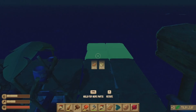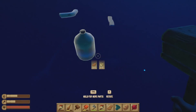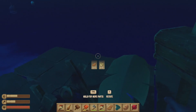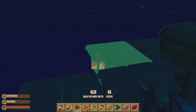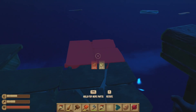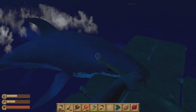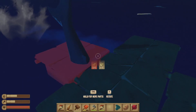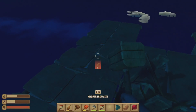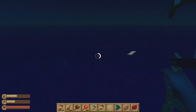Let's build our raft out a little bit — we'll do it like this so it's a little bit wider on the front for now. Shark! There we go. We can't repair that — we need planks.